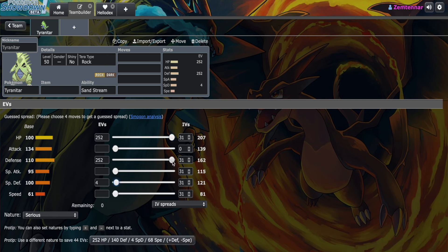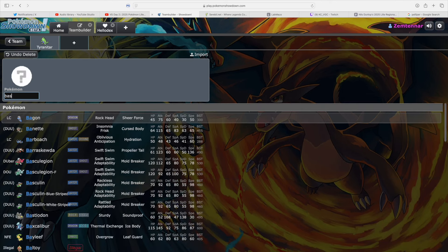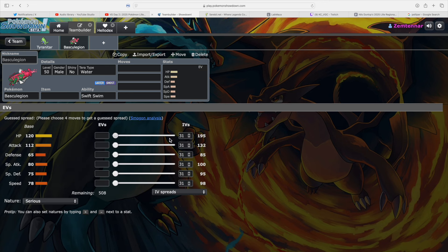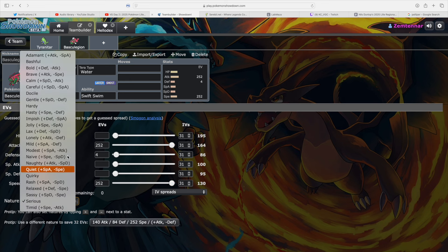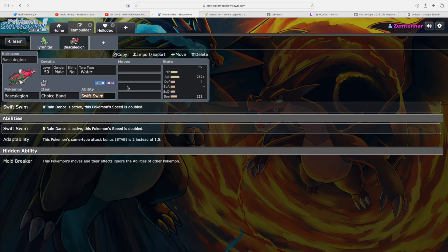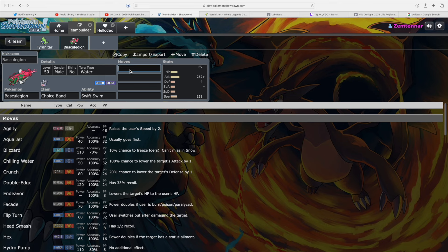These stats allow Tyranitar to take hits effectively and dish out good damage in return. Another Pokemon we can easily identify roles on is Basc Legionnaire. This Pokemon has a high attack stat and decent speed, and because of its ability Swift Swim — which doubles its speed stat — we can identify it as a sweeper that you could potentially also use to disrupt with moves like Confuse Ray, although that's not highly suggested.